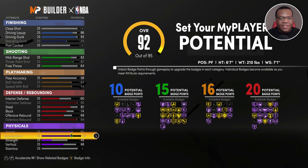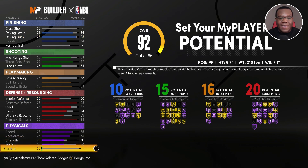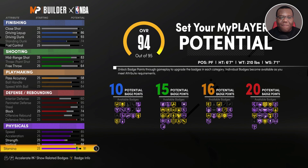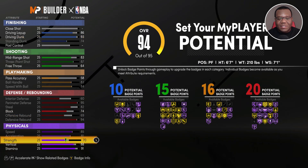We're going to max out speed and max out acceleration. We're also going to get strength up to 70 — he actually has a pretty high strength rating in this game — and he has an 88 vertical. We'll get stamina up as well. Overall we still have attribute points available to spend, which is great.